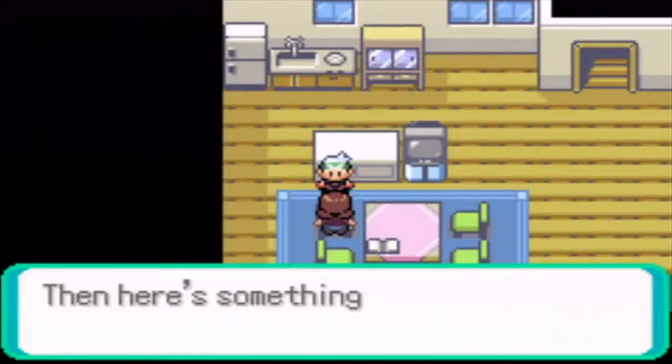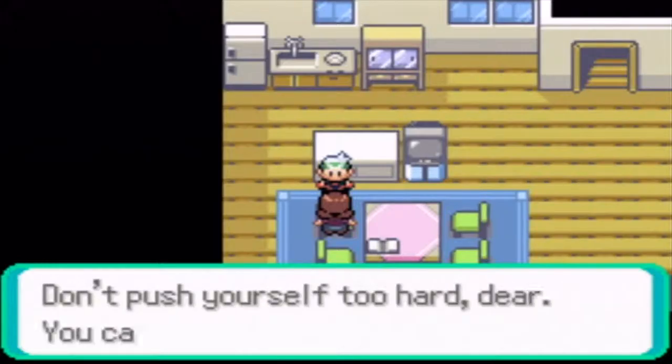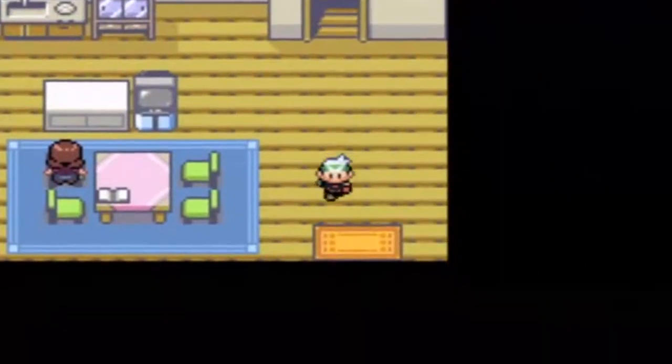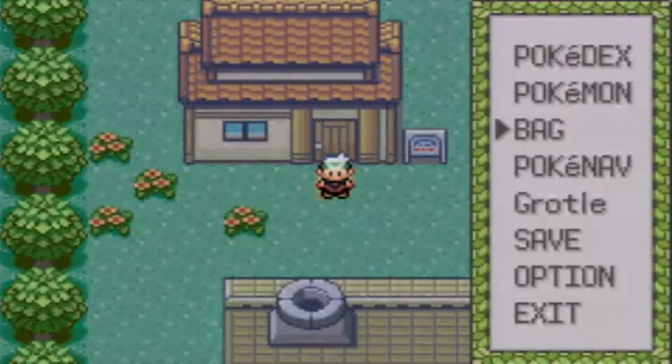Mom says 'Oh, did dad give you that badge? Here's something from your mom' - it's an Amulet Coin! Nice. 'Don't push yourself too hard dear, you can always come home. Go for it honey.' I'm gonna take a little rest at my home. 'Take care honey.' Thanks mom, I'm off again.